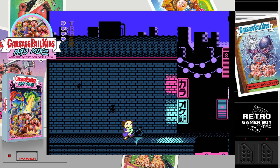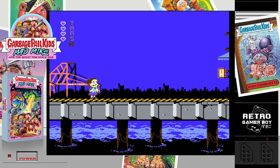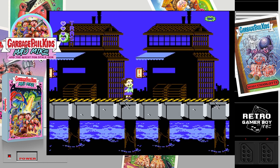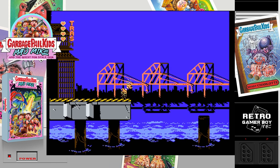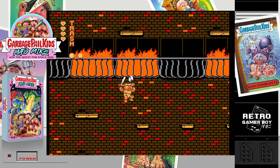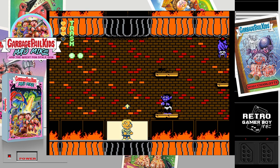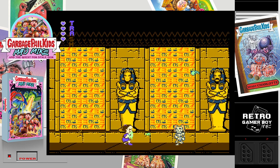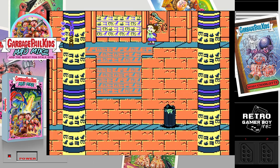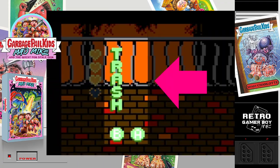I found myself mostly playing with Leaky Lindsay and her ranged attacks, switching to Patty Putty when I needed to get somewhere high up. The other two characters were backups in case I died. Every time you're hit by enemies or objects, you'll lose half a heart. If you fall down an infinite pit, you're dead. Each character has four hearts, and once they're gone, you respawn at your last checkpoint with one of your remaining characters. You can pick up health from trash cans, and also pick up garbage which powers your trash meter. Once your trash meter is full, you can activate invincibility mode.